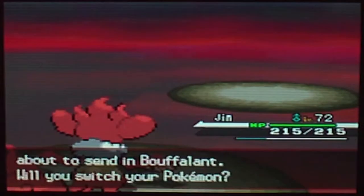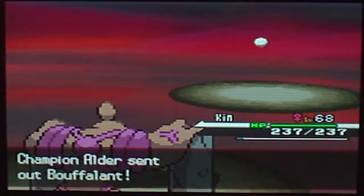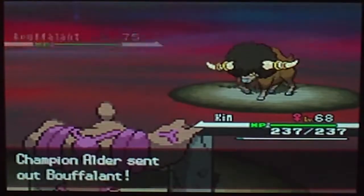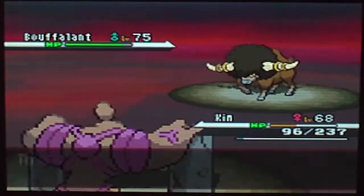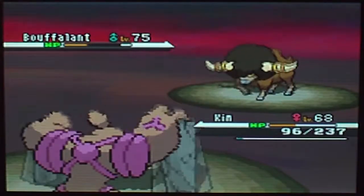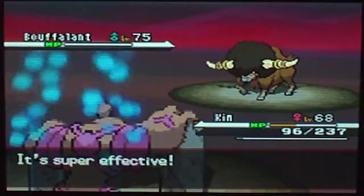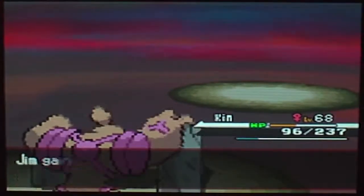Bouffalant — truly difficult. Level 75, Normal-type, Sap Sipper ability. Attacks: Head Charge, Megahorn, Earthquake, and Stone Edge. This is quite the battle. We're gonna go with Superpower. Hopefully it's a one-hit KO from that point of HP. Bouffalon has been defeated, and Kim finally did something right on the final battle.